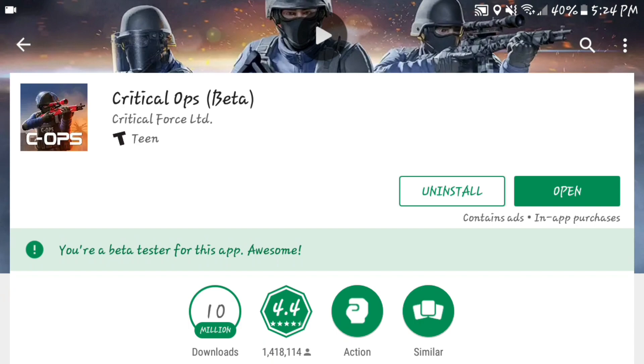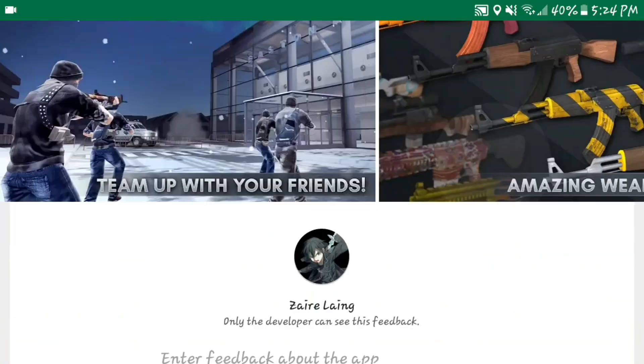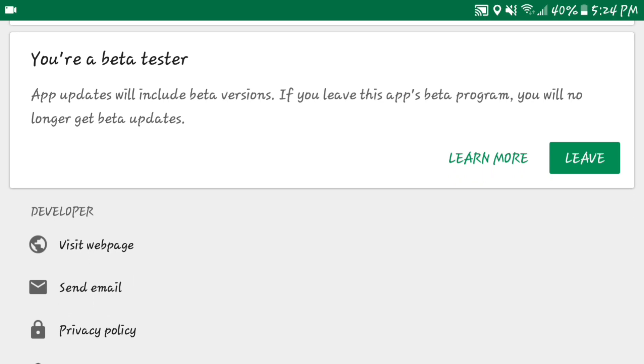What you want to do is click on the page and scroll all the way down. As you can see, I'm already in the beta, so it will say something different for you — it will say 'Become a Beta Tester.' Once you become it, there will be an option saying 'Sign In.' Click Sign In, and it will take a few moments for you to sign into the beta.